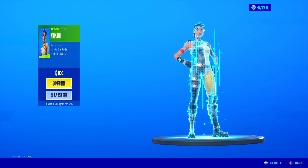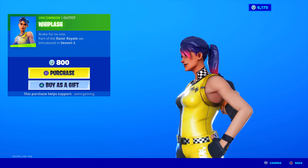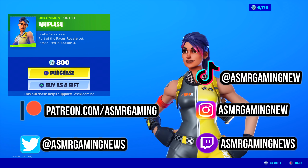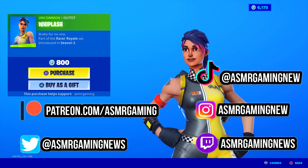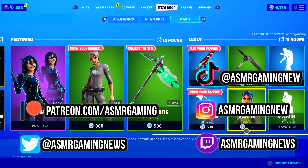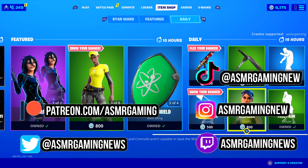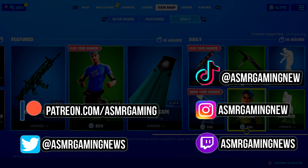Whiplash is back — tryhard skin. One side is yellow, the other is like a black-gray color. Really cool skin. A lot of people love this one, so she is back today. Break for no one — part of the Racer Royale set, 800 V-Bucks, uncommon skin. That is everything on the item shop today. We have so many things. Let me know what you're going to be picking up. Thank you for watching or listening to this video, and I will see you all next time. So long and farewell.